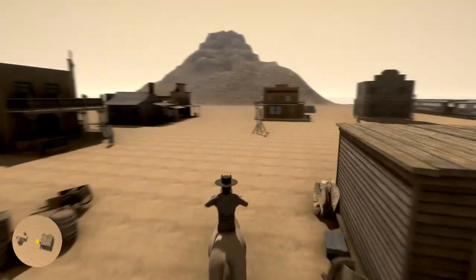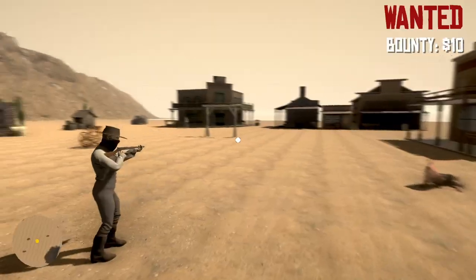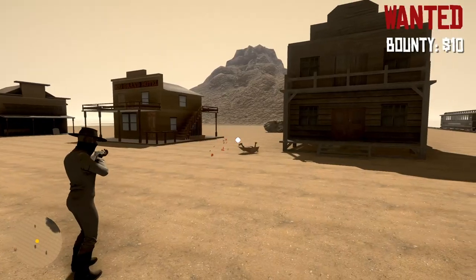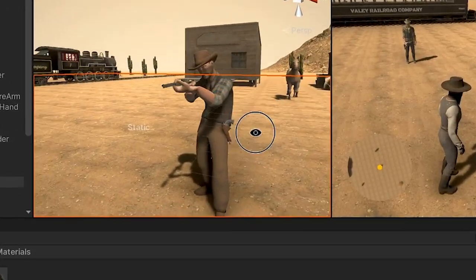We sort of improved horse riding overnight, and now it's time for a wanted system. Kill someone and you'll get a bounty. Paul also added this sweet gun to the game, so sadly no more invisible gun. I also added this sheriff model to the game and gave him a gun.